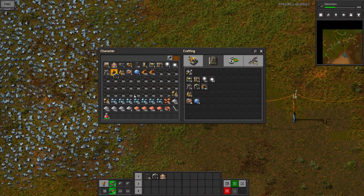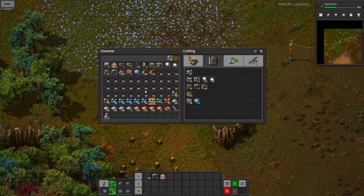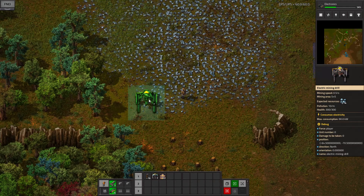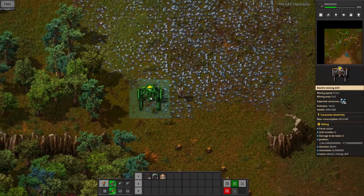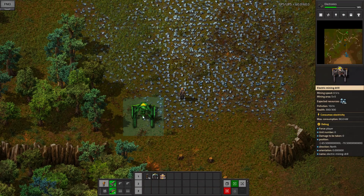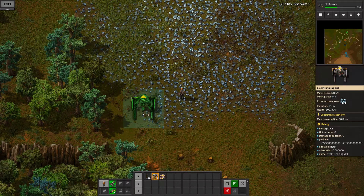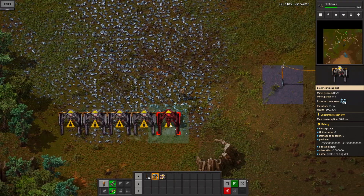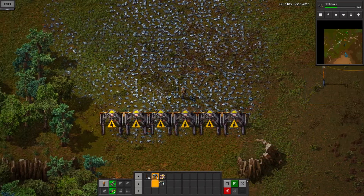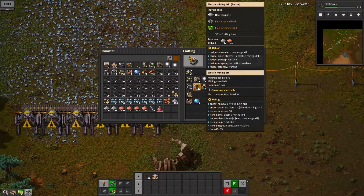The first thing we'll do is set up a belt of iron ore to be moved around, in much the same way that we've set up the coal. I like to do it — especially in the early game when you're using small electric poles — by doing one row of them completely back to back, like this. Then your belt goes through the middle, and then the next set goes two at a time.